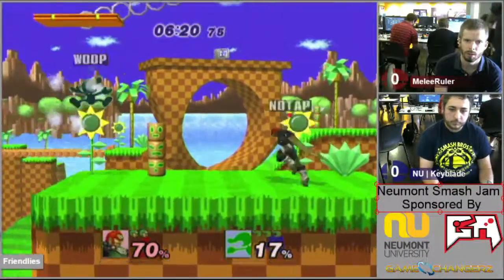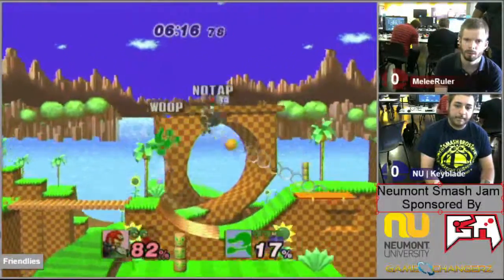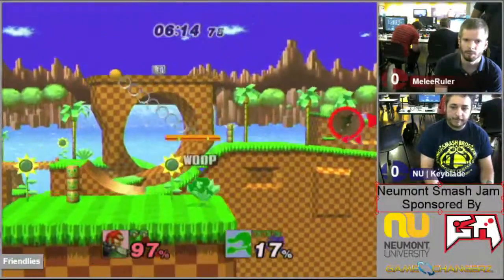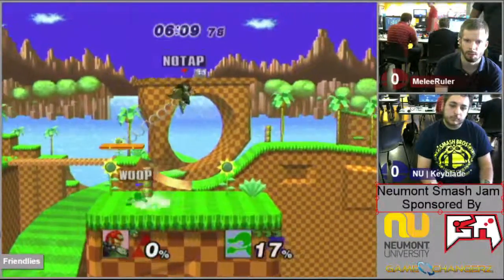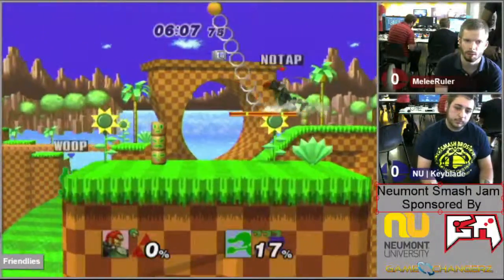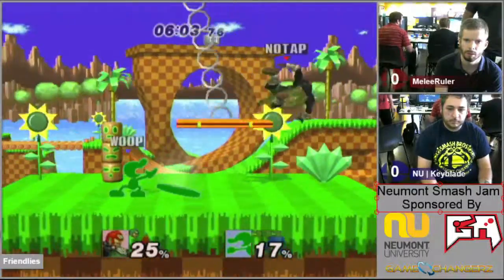And Ganon's up smash is not going to be quite connecting — he was expecting a roll away. It's going to be a left side throw, and he's going to go for the grab. He does get the ledge grab. So 3 stocks to 1 right now. Whoop taking his sweet time — he does have the pressure advantage. He gets brick down tilt.